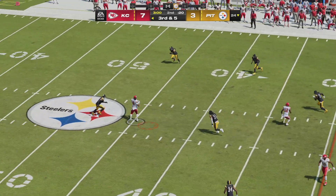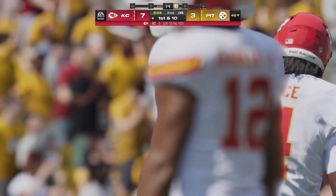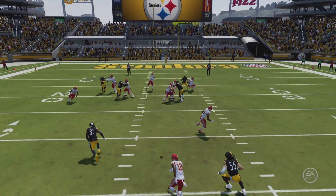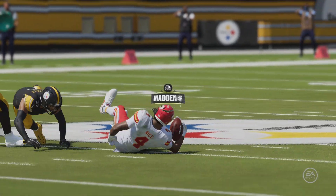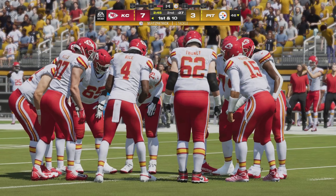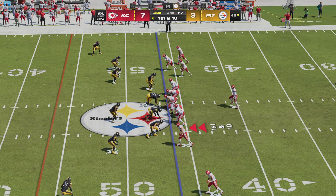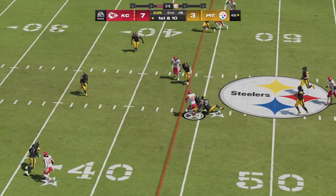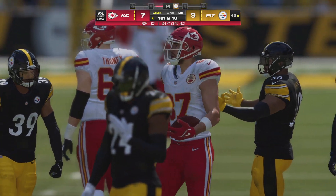Mahomes working the middle of the field — he's got a man, complete, and they work it up field across the 45, a gain of 22. Defensively, they were in zone coverage — you have to be careful playing zone against a good quarterback like him. If you still want to play zone, go to a zone blitz: drop a defensive end or defensive tackle into coverage, bring more pressure toward the quarterback, and still try to cover downfield. Taking it across midfield and inside the 45.